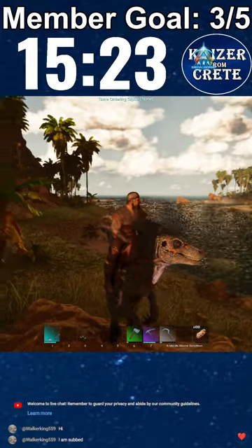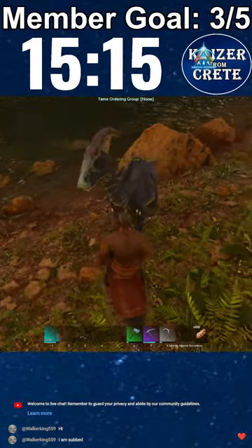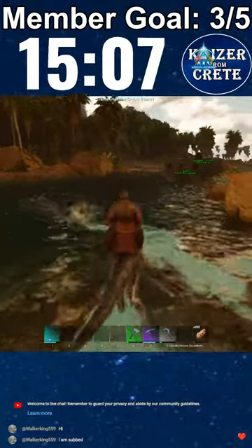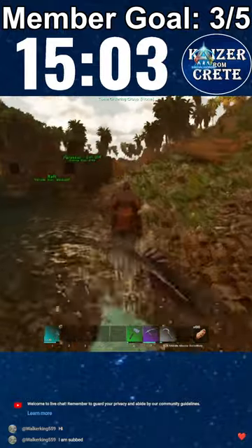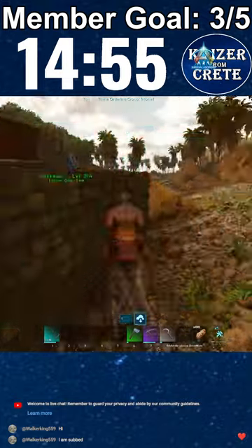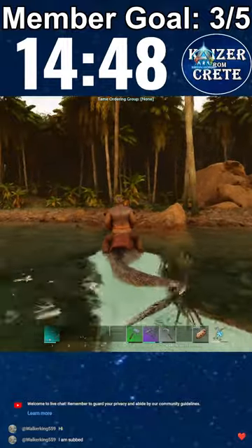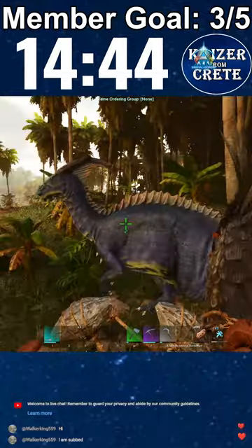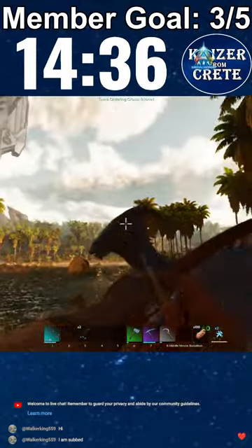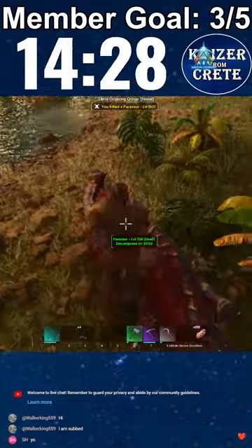Looks like we are alone on this little island. Thank you for subscribing to the channel walker king. I tried to pin it down but it didn't work, so it's just gonna run away. I missed the bola as well and I don't have another bola. Let me pull a bola from inside — there we go. I can see the parasaur that way; if I try to kill this with the raptor it'll take ages, so I'll do a headshot with my bow — two shots and it's down.